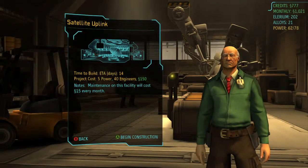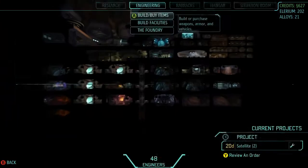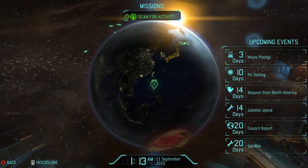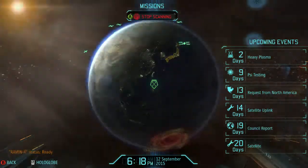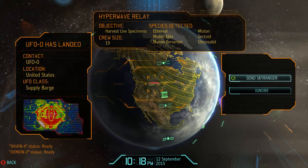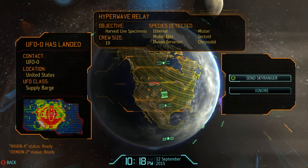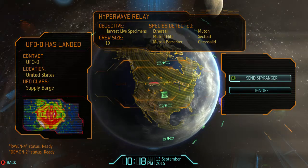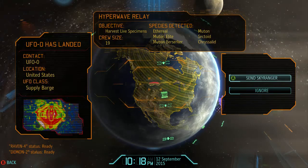All joking aside, we already took care of the major part. Now, like the Sectoid Commander, the Ethereal is going to show up at every UFO afterwards. So the commanders are out and we get new enemies - a supply barge. This is new, and this will come with a huge amount of alloys and Elerium. We have Ethereals to deal with - we're going to have Muton Elites, berserkers, mutants, sectoids. Sectoids? Really? At this stage of the game? And Chrysalids. We can pretty much one-shot them now, so I think we need to take care of business here.